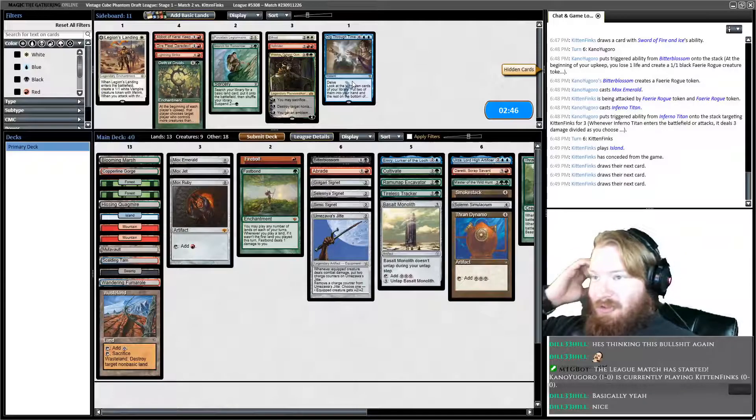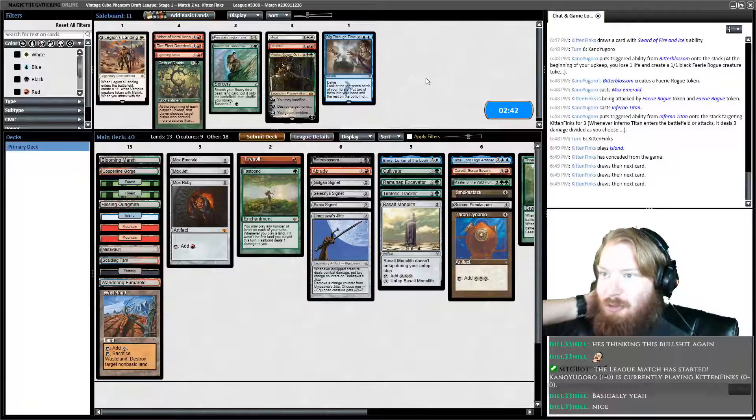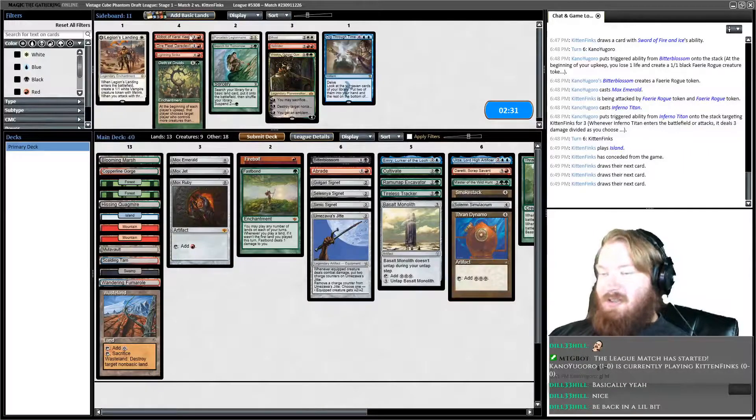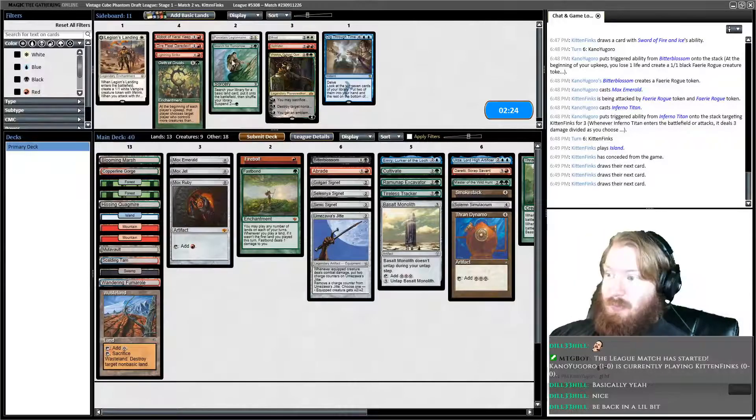Game two versus whatever our opponent is doing — Planeswalker-y nonsense, blue-white control maybe. It's possible we want to just be more aggressive and run things like Abbot. No worries, thanks for stopping by and I hope to see you again very soon. I think we're just going to run it back — I don't think we're actually going to make any adjustments to the decklist. I could run Vraska, but meh.